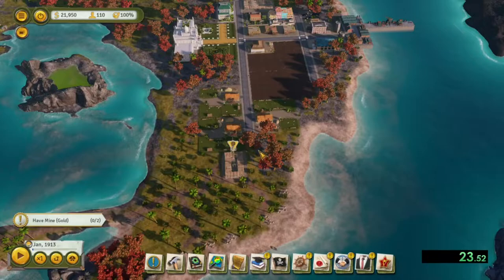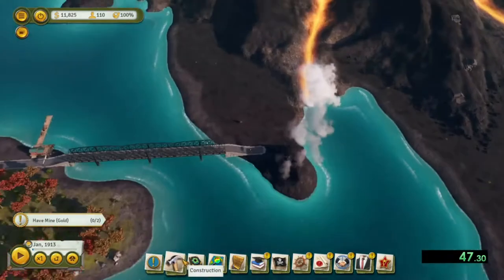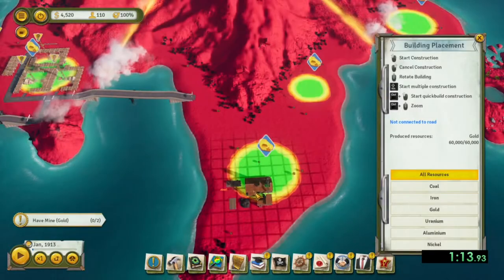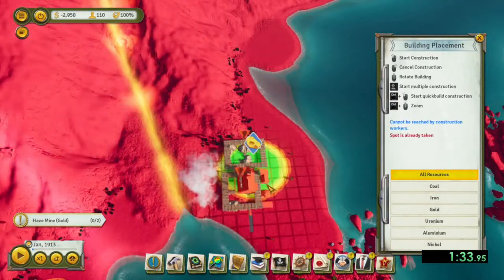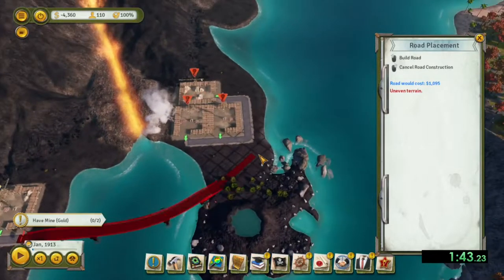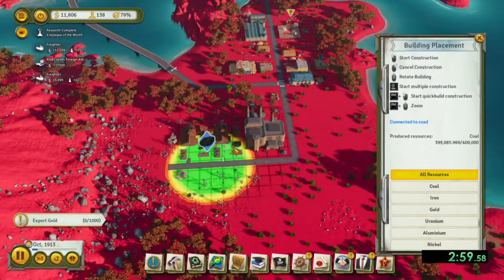Then build a road from the Palace Island to the Power Plant Island, and then another road up to the Gold Island in the middle of the map. Get that fire station built, and then build as many gold mines on the southern half of the center island as possible. Build the road out to connect all the mines so that it is easier for fire station access, and add another Teamsters, another coal mine, plus two iron mines.